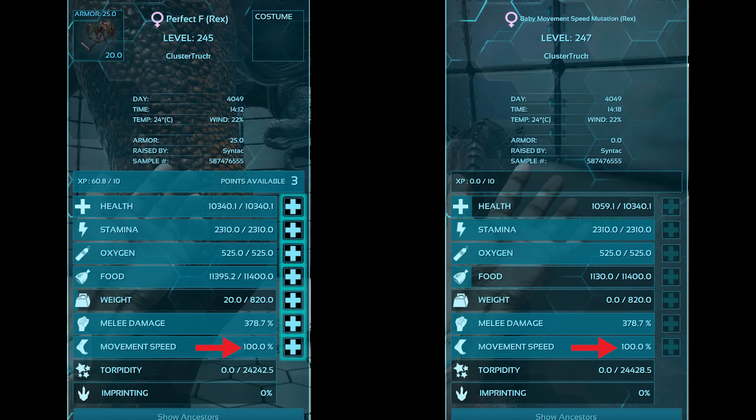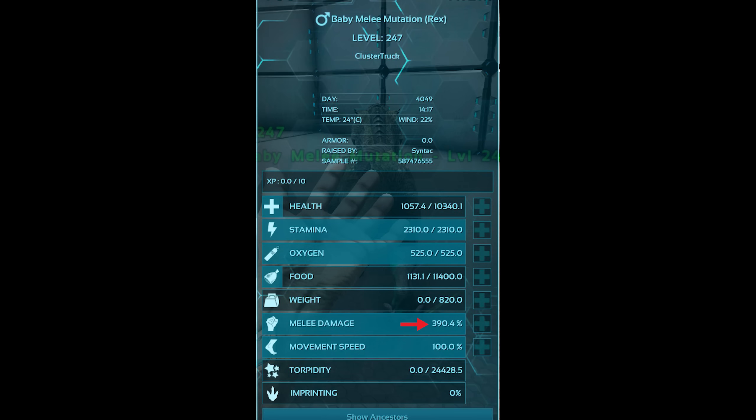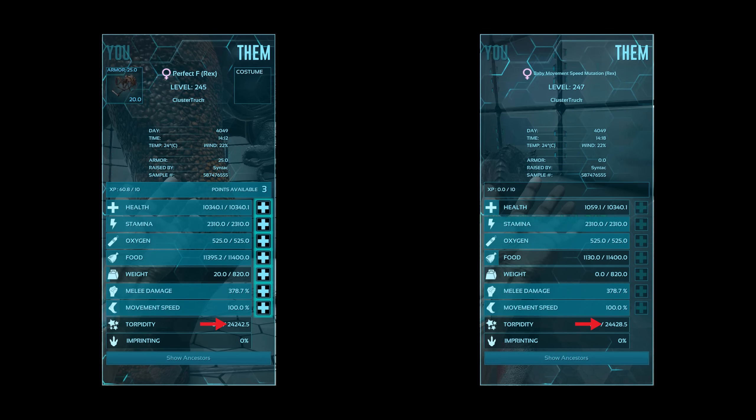If a mutation occurs and the boost lands on movement speed, we consider this to be a wasted mutation. It will still be present, but it will never increase the movement speed. Generally, when you are looking for stat boosts, you want it to be on stats that you would need. For a rex, you would want health and melee mutations, not oxygen or weight. Torpidity is also not a stat that can be mutated — it increases with level.